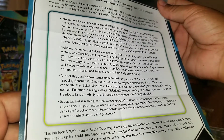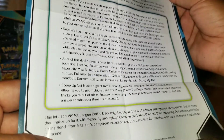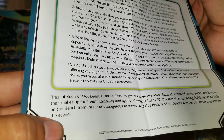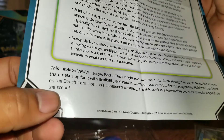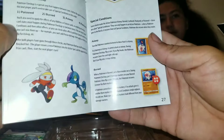Find Boss's Orders to move a target into position, and Marnie to disrupt what your opponent is holding in reserve while also refreshing your hand. Search up Evolution License to evolve your Pokemon, Capacious Bucket and train to keep energy flowing. A lot of this deck's power comes from the fact that the star Pokemon can pick off opposing benched Pokemon with its long-range target attacks — Snipeshot and especially Max Bullet. Scoop Up Net is also a great tool. This is the Inteleon VMAX — it looks super hard. And then you've got Pokemon Trading Rule — parts of a Pokemon. Pokemon Checkup. Here you go, Mia, wanna check it out? So this is the Battle Deck — it looks cool.